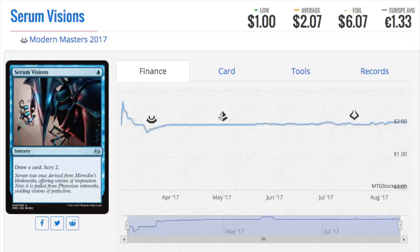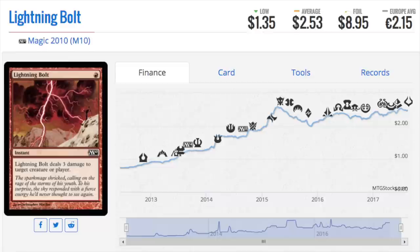Serum Visions does feed your graveyard too. Blue has lost a lot — Jace, the Mind Sculptor is on the banned list as well. They don't like cantrips, and with good reason — it gives too much consistency. It's kind of like the poker effect where you want a random nobody to win, which encourages other players to participate. That's why we don't have consistency.